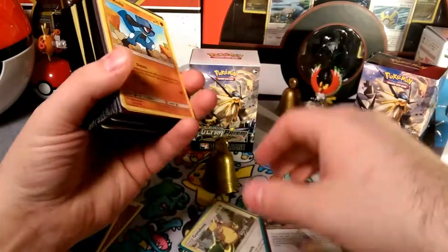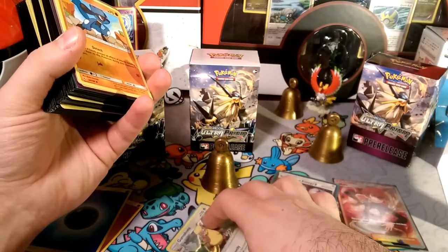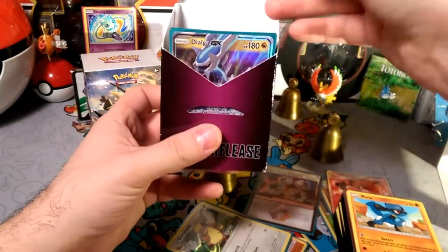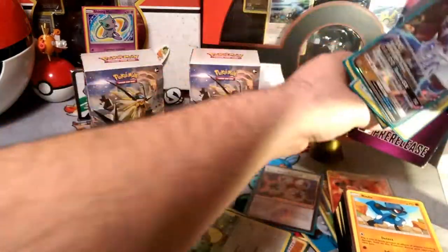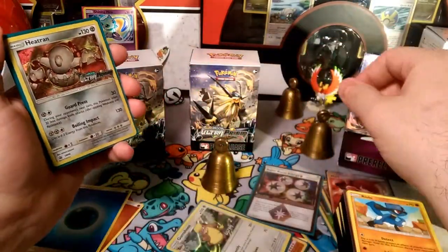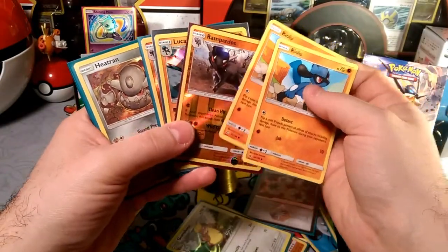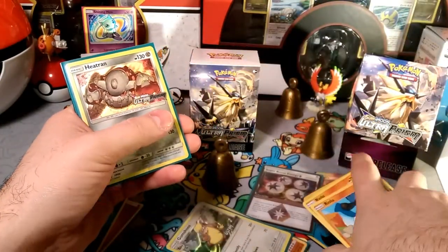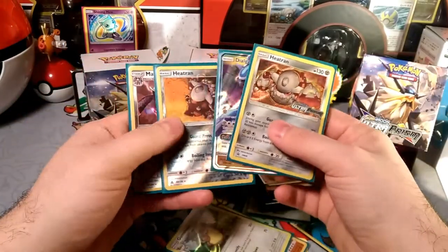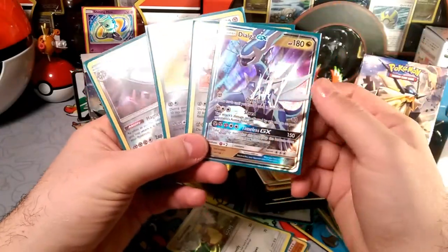On the bright note, I ended up getting the Gumshoos promo from the pre-release and then I got the Heatran promo from the draft, which I believe is in here — Heatran promo should be in the front here, behind the Alolan Diglett. So the Heatran promo left me with one promo to get, which was the Lucario one, and I ended up trading for the Lucario one. So I finally got all the promos from this set, which is kind of nice.